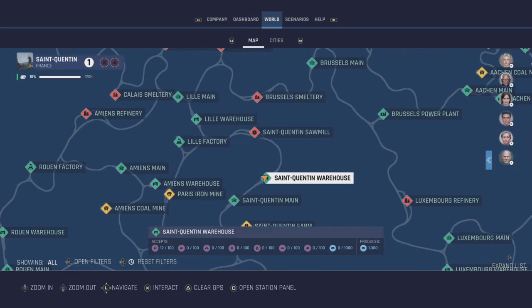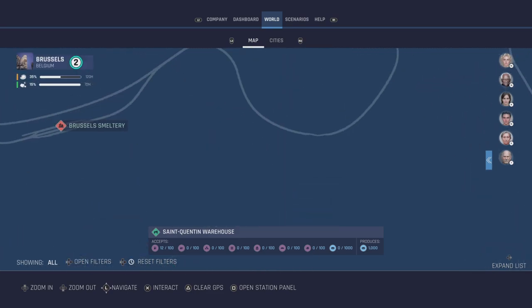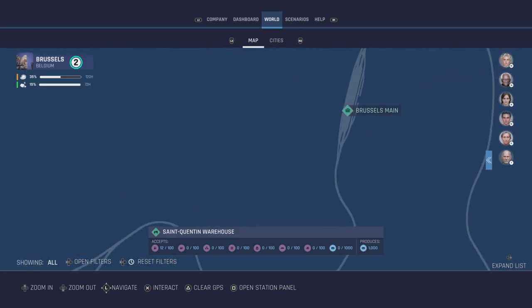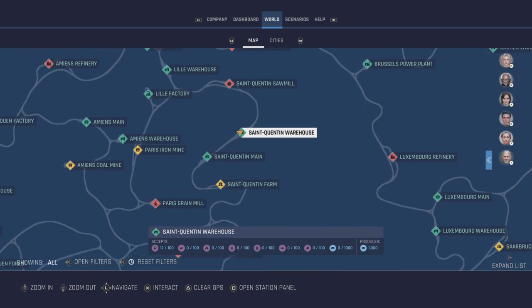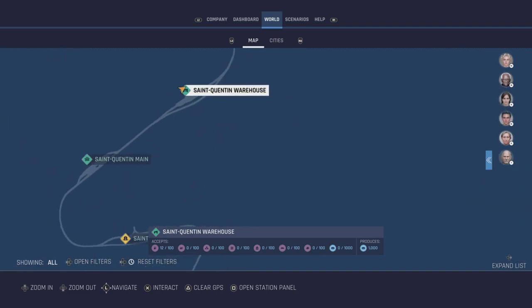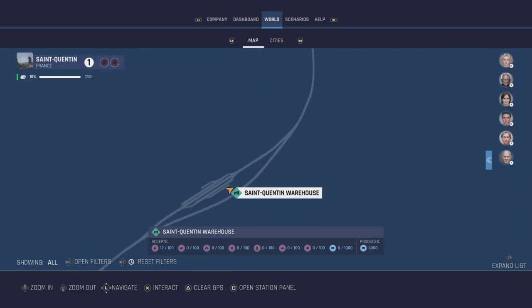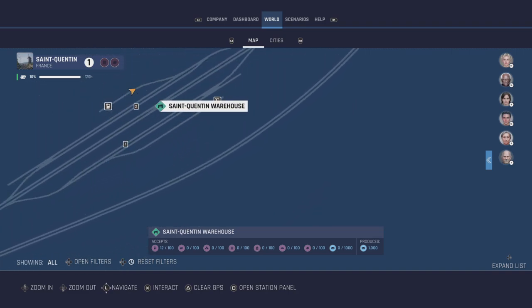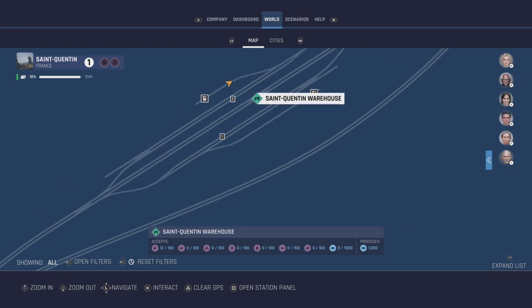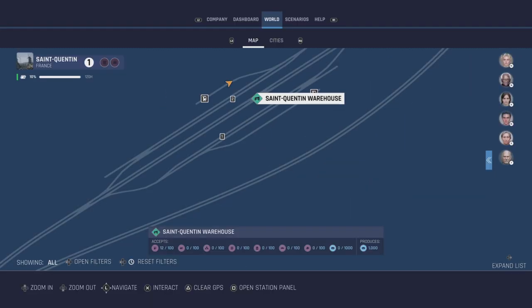If you wonder what they look like, let's go back to the map and I'll show you. We'll go back to basics. I'm at St. Quentin Warehouse at the moment. So we zoom right in. The thing about this map, down is up and up is down. We zoom in, and you can see the little icon - like the little icon with the kind of garage and the train and the spanner. You can see where I am. Every station's got one.